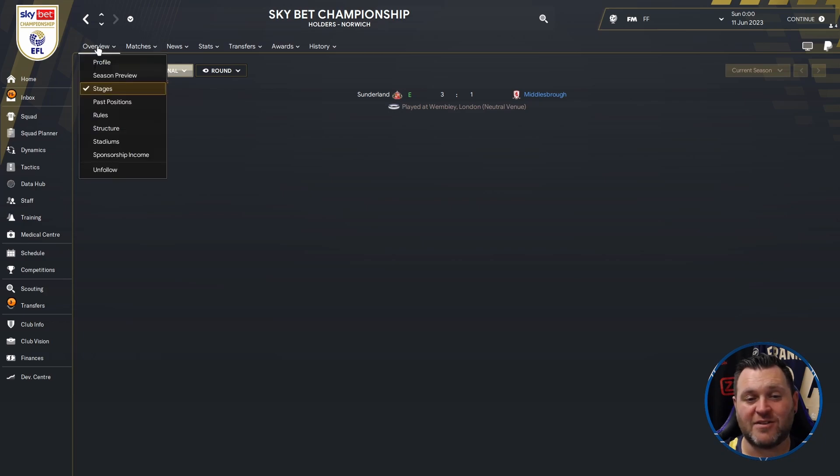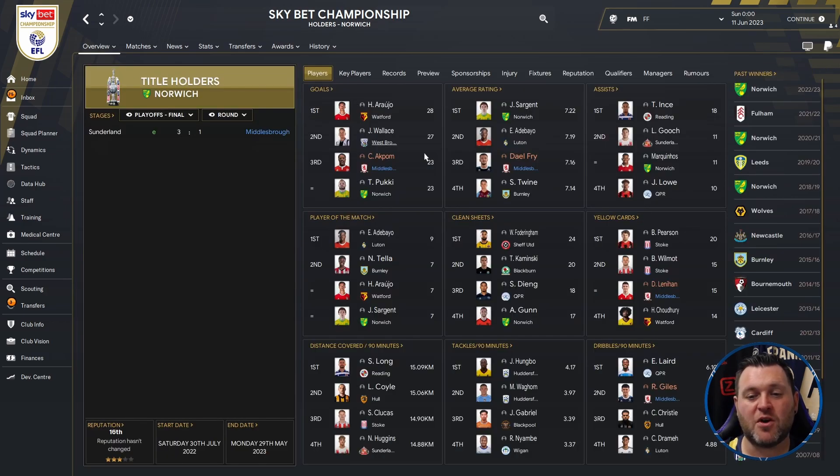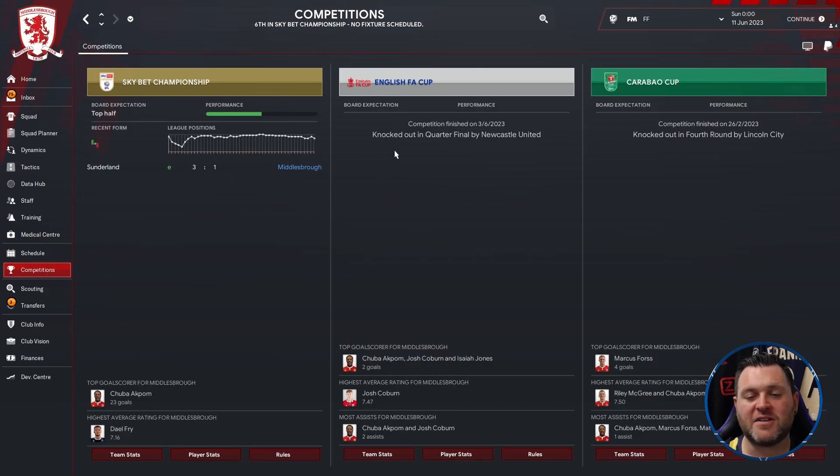So agonisingly close for Middlesbrough — a sixth place finish with no promotion. Looking at some stats: Akpom scored 23 goals, Fry had a 7.16 average rating, Lenehan got 15 yellow cards, and Giles had 5.2 dribbles per 90 minutes. In other competitions, they were knocked out in the quarter-finals by Newcastle United in the FA Cup and in the fourth round by Lincoln City in the Carabao Cup.